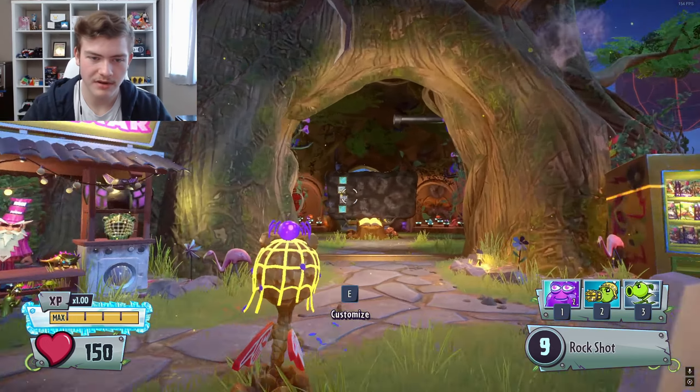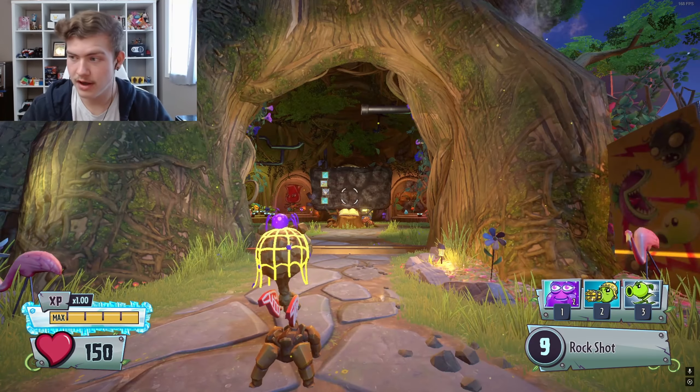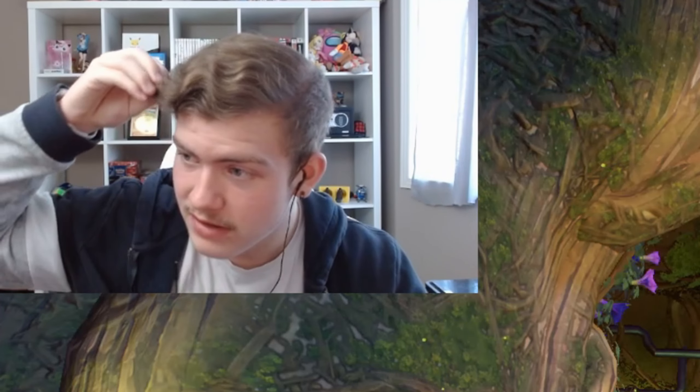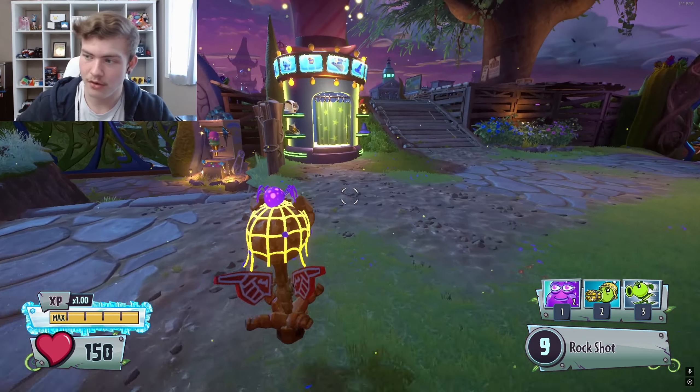Whenever I pick Rock Pea, something I always have to do is just completely black out this thing — the stat board, I guess. Why does my hair do that? It just waves itself. I brush my hair every single day and it's just always terrible.